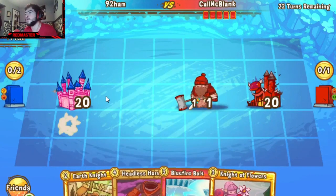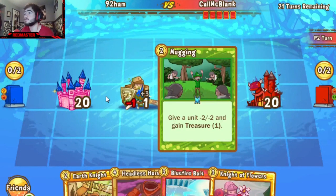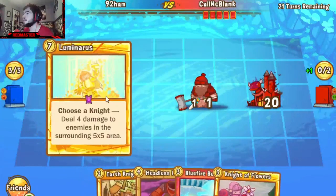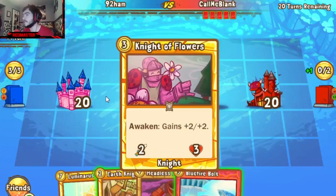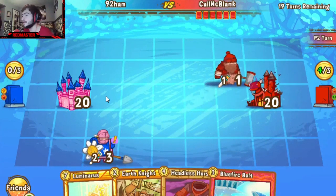Call starting off with a Lumberjack. 92 going to respond with an Earth Knight. Pretty strong opening, seeing as how that Earth Knight really can't be touched, but Mugging actually going to phase right to that Earth Knight. Big weakness of armor right there.